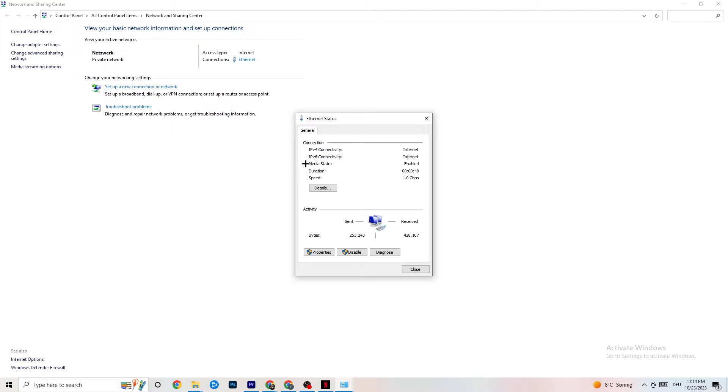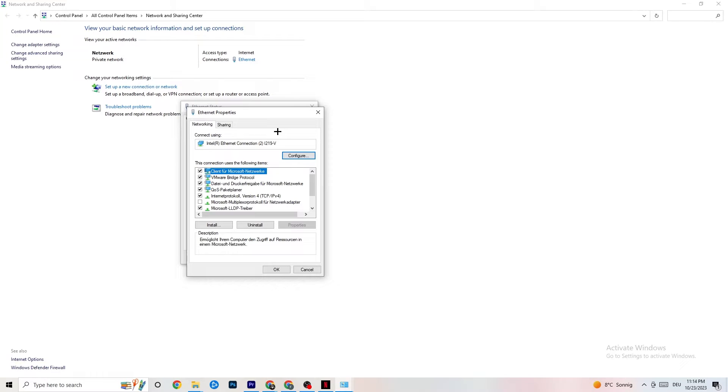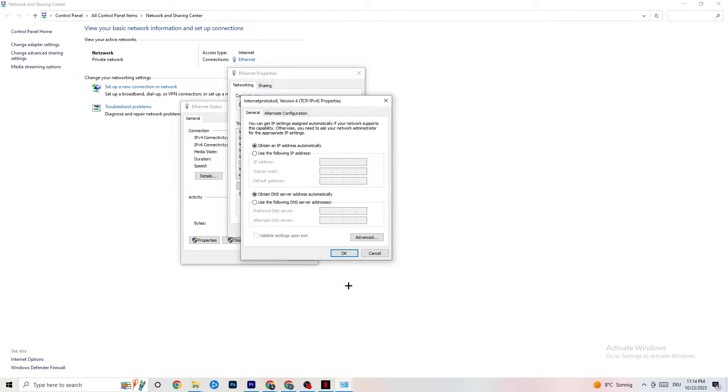Next, click onto Ethernet. There's a lot of data here, but I want you to click onto Properties — note you need administrator rights for this. Scroll down to Internet Protocol Version 4, double-click it, and go to your DNS server address. Enable 'Use the following DNS server addresses.' You'll need to Google the correct DNS addresses for your setup — for me it's 4.4.4.4 and 8.8.8.8, but it may differ for you. Click OK and restart your PC.